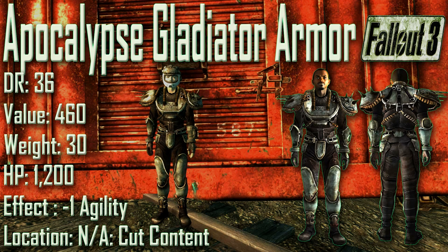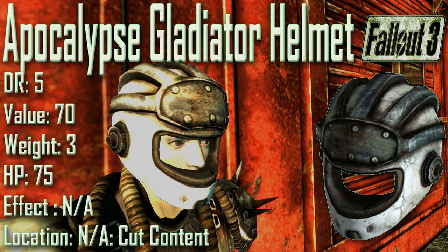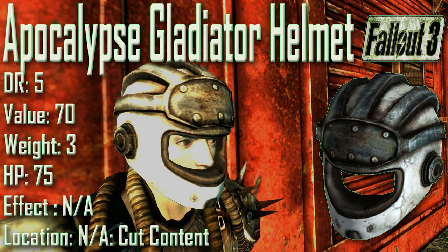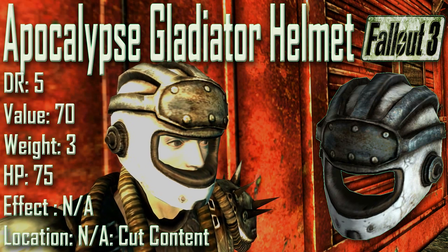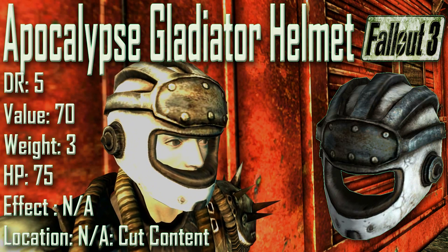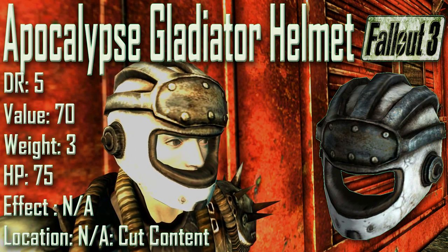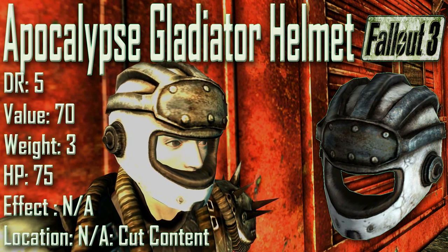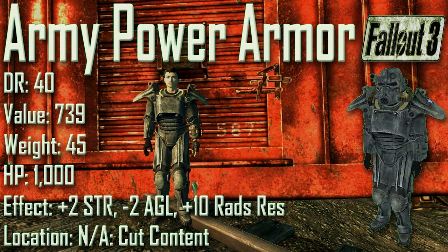Next up we have the Apocalypse Gladiator Armor: damage resistance of 36, a value of 460, a weight of 30, an item health of 1200, effect is minus 1 to Agility. The second piece in the set is the Apocalypse Gladiator Helmet with a damage resistance of 5, a value of 70, a weight of 3, and item health of 75. Both pieces were cut from the final version of Fallout 3.